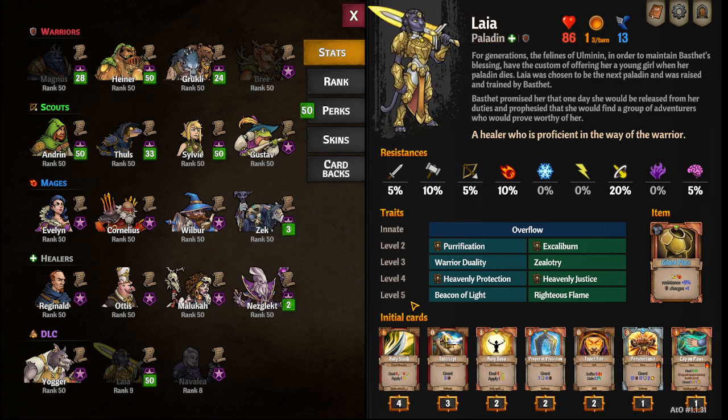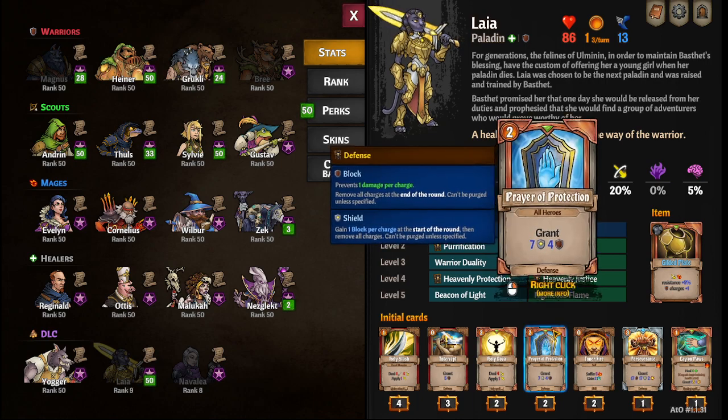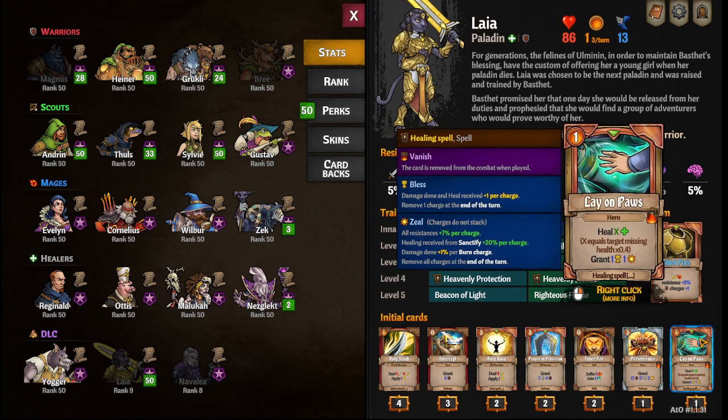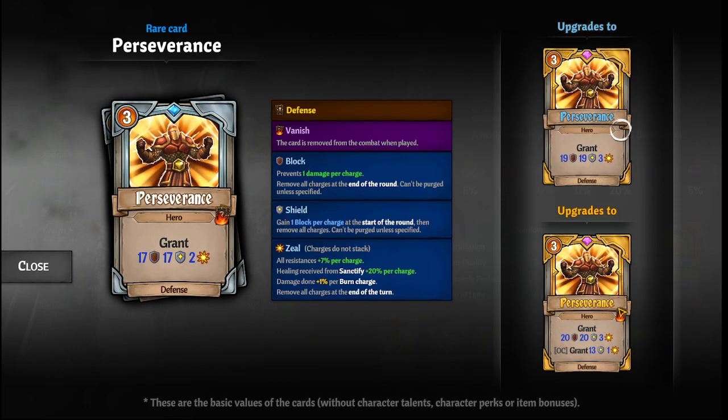Her starting deck is pretty nice. You get Holy Slashes, Intercepts, two AoE cards in Holy Nova, Prayer Protections, Inner Fire (which are kind of hard to use but still pretty good), Lay on Paws (which I think is an amazing card), and also Perseverance, which can be upgraded to overcharge into crazy Zeal amounts.